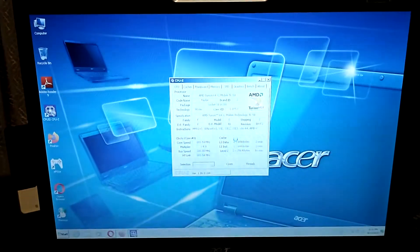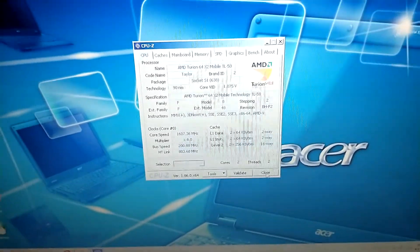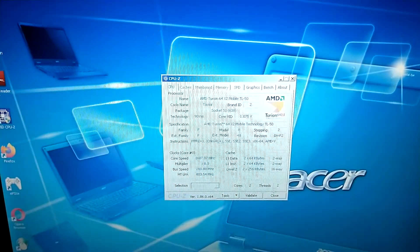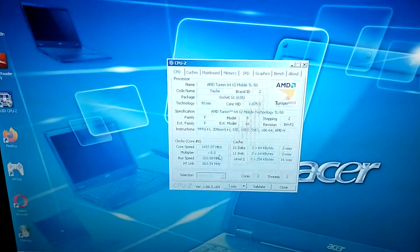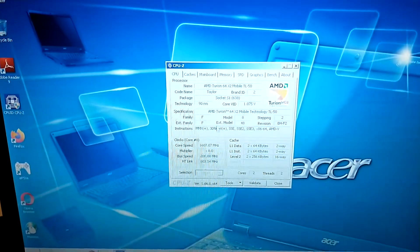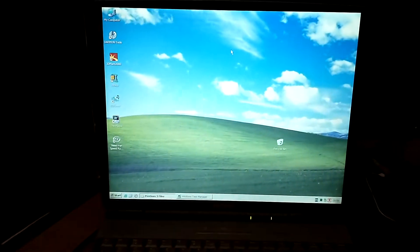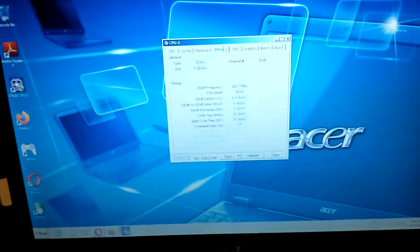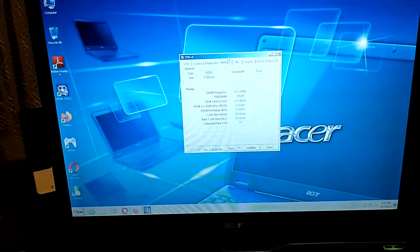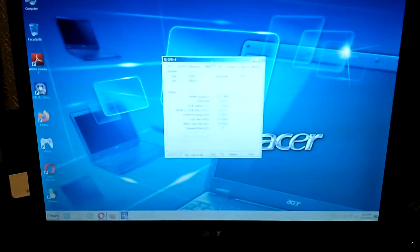Let's look at CPU-Z and see what the configuration really is. We have the Turion with two threads shown here. It's running at 1.6 GHz — it idles down to 800 MHz — and if you look at the memory, it has 4 GB DDR2 compared to the Pentium 3 here which has 256 MB SDRAM. This is two generations newer, so you have DDR2 and you can browse the internet just fine.